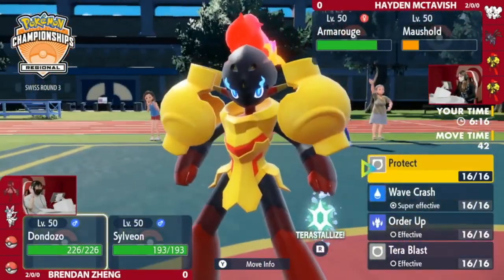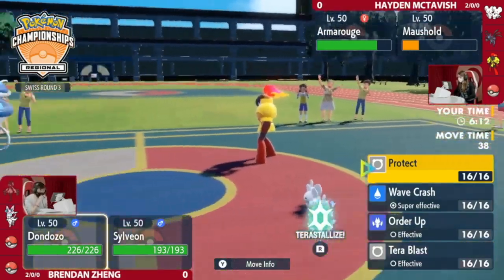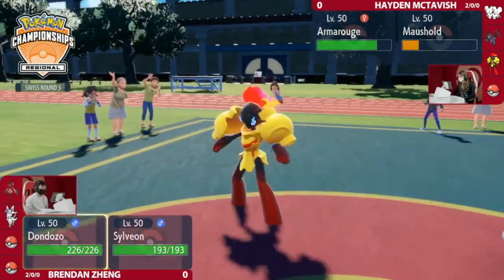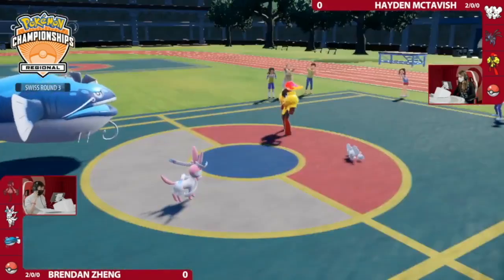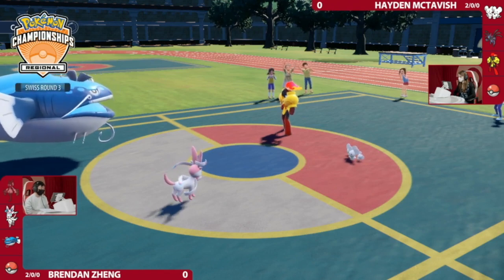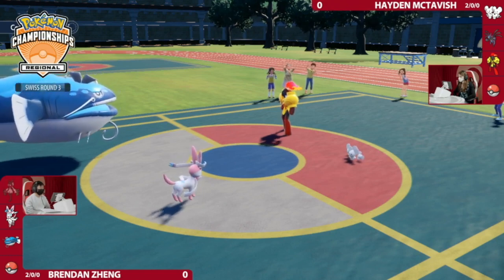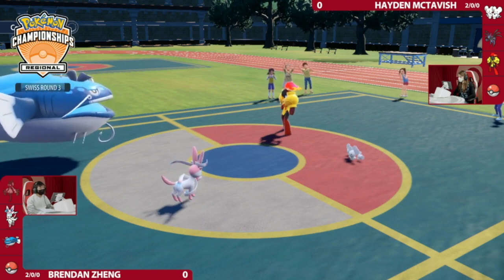Dondozo is coming out on the field first. Dondozo is a Pokémon that can snowball so quickly. The key thing is that Tailwind was set up on the opposing end. My main question is: how does Hayden actually KO Dondozo, especially once it gets the boosts up? Dondozo and Tatsugiri can very likely just clean up and sweep through the entire team. It'll be pretty important for Hayden to conserve Maushold, because Redirection and Follow Me even for a single turn is a really big deal.